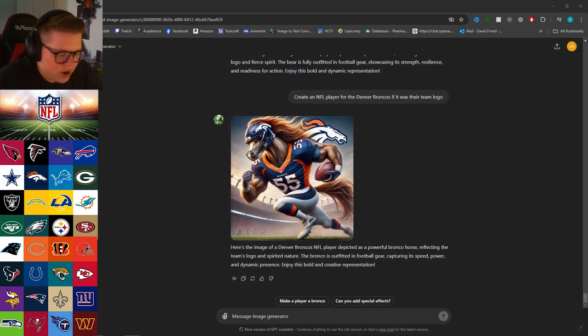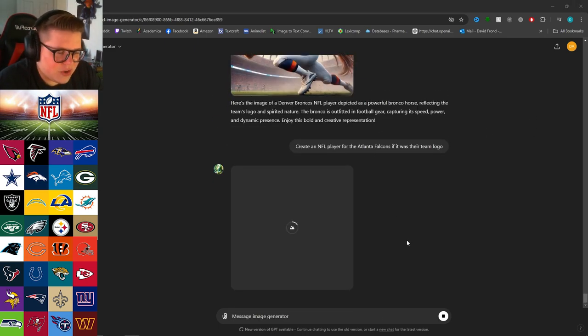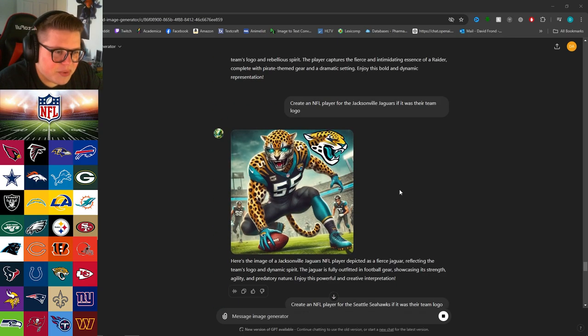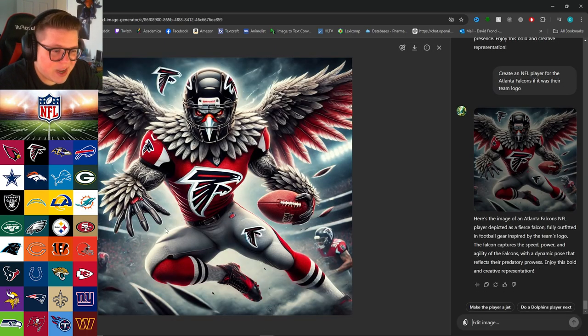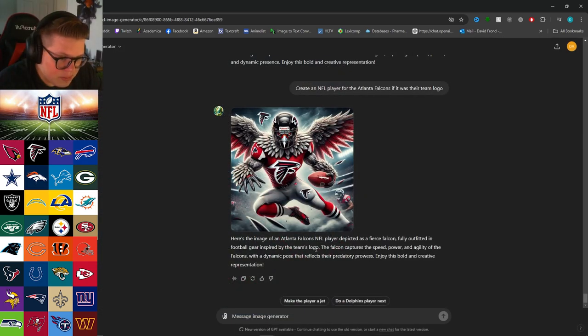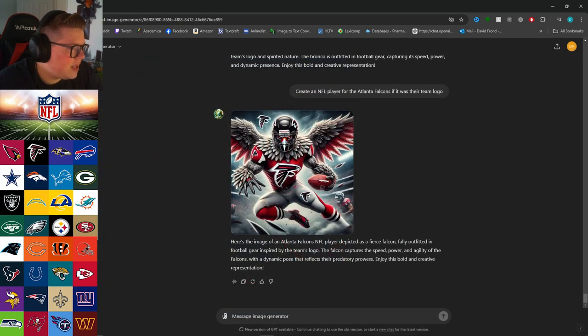Last bird of the day — the Falcons. Just different colored birds: green Eagles, the Seahawks are also similar with neon green and blue. We've got the red. That's a sick pose — he's juking somebody out, although he can just fly, but we're not going to talk about that. 'With their predatory prowess' — pretty cool.